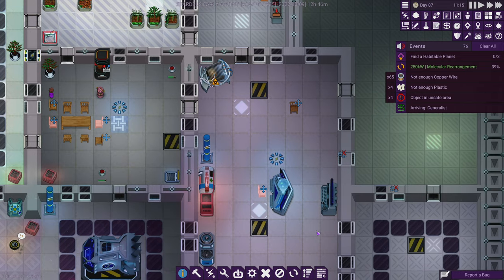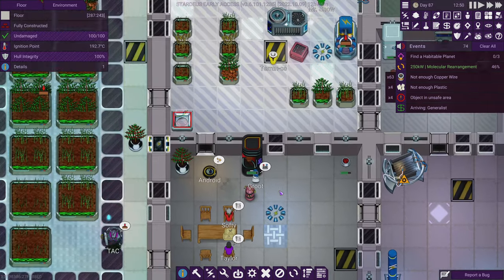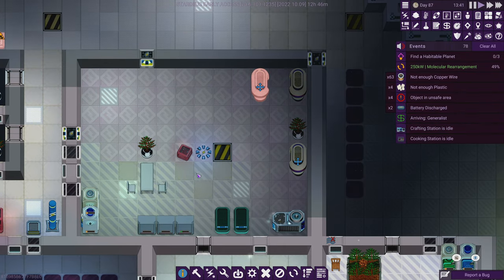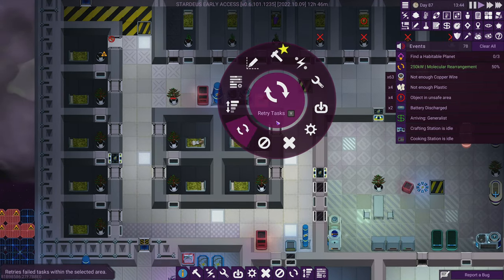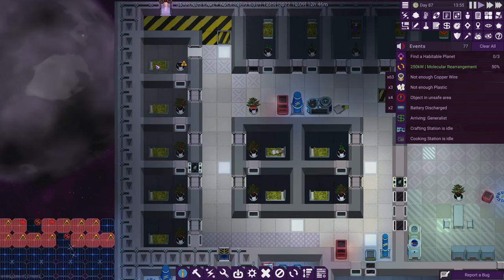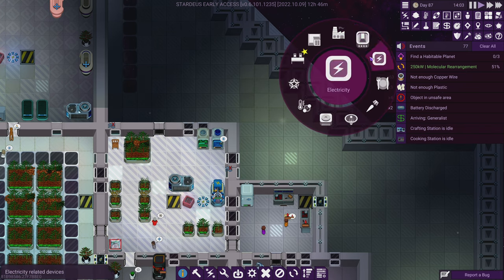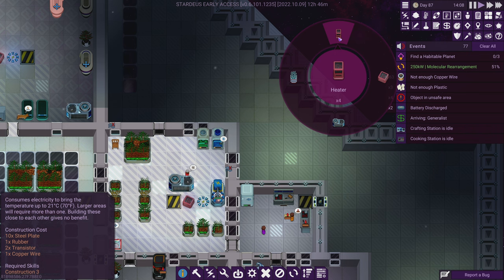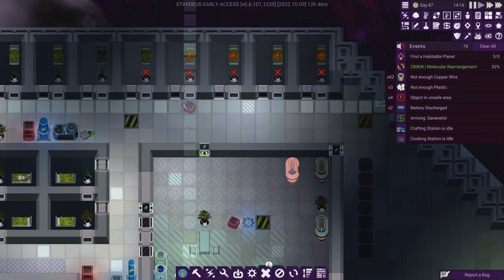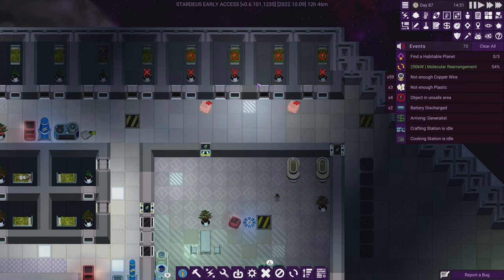I'm going to put the extra chair in the bridge controls — bridge controls could use a chair. Now I've got a couple of things happening over here. This area is not safe because there's not enough heat. I'm going to check the heater — the heater does take rubber. Yikes. But this one doesn't take rubber, so I'm going to place one here and here temporarily. This doesn't take rubber, so these rooms can be more heated.